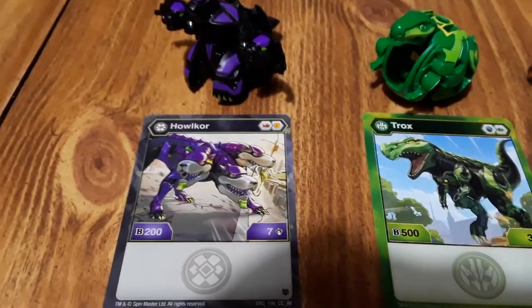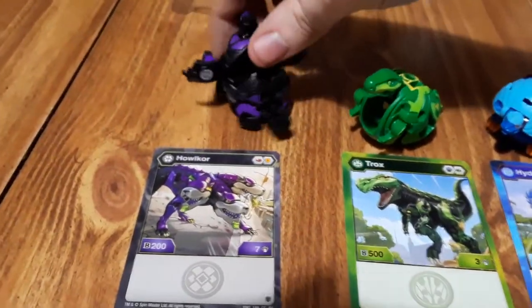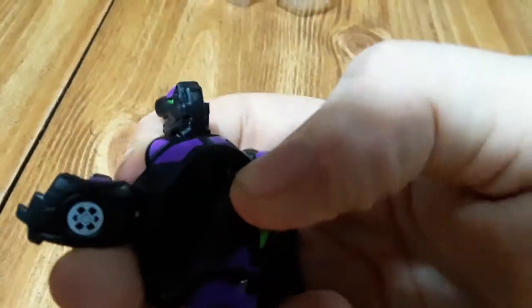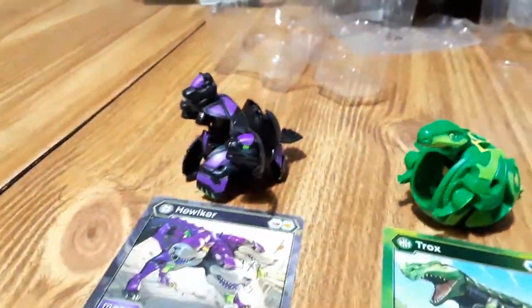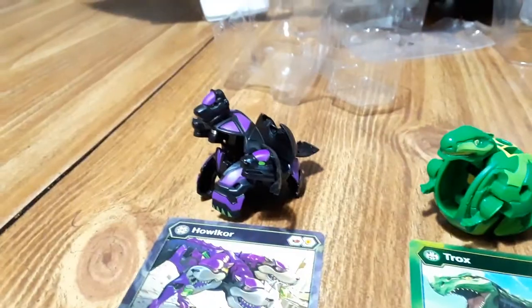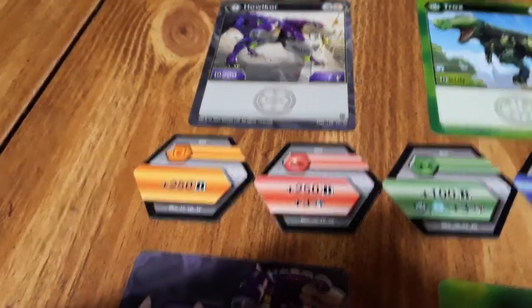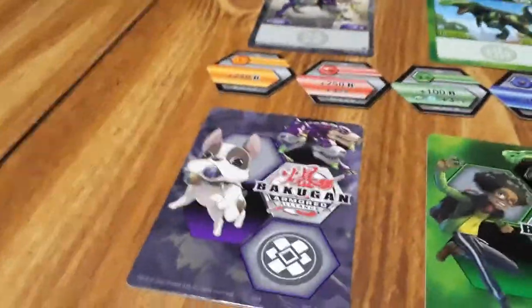We got Howl Core right here. It comes with a fire fist and shield — 207. One thing I realized that a lot of people might not notice: he actually has a tail that clicks in and out. Right here it just clicks in, and if you want to make it come out you just pull on it — boom. So he does have a tail. I don't know if that many people actually realize that. Anyway, the base is 207, the core abilities are shield and fire fist — 250 and 250 plus three — and he has the Lightning Gate card.